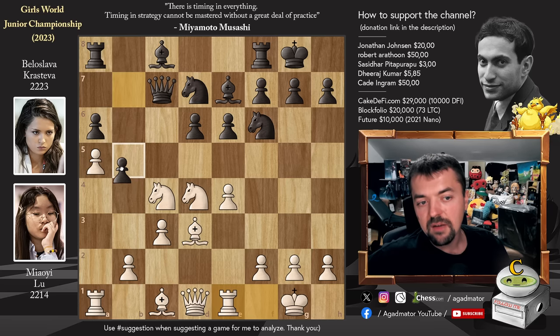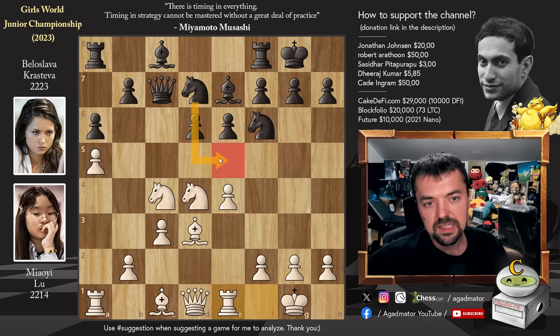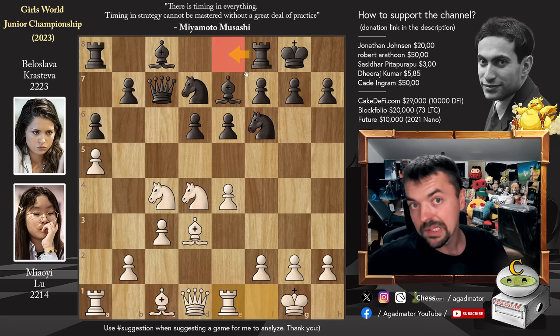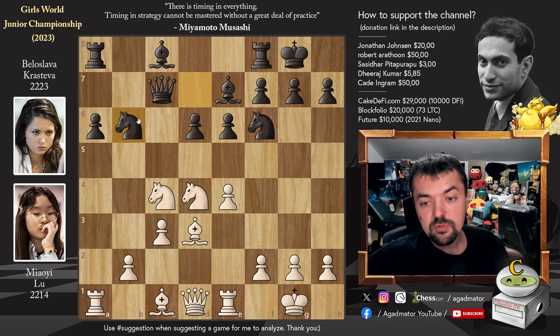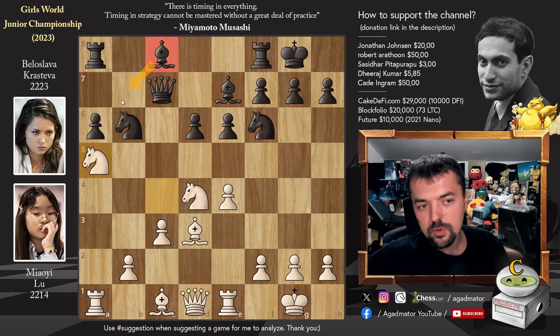And here, Pawn to b5. If you want to make a breakthrough, you have to play this. Otherwise you could go for something like Knight to e5, slow play with Rook to e8, but she goes for the immediate Pawn to b5. From experience, once this happens you play a-captures on b6 en passant, Knight captures, and now Knight to a5, stopping the development of the light-square Bishop on this long diagonal and forcing her to play Bishop to d7. The a6 pawn is not attacked twice for the moment, as long as the Knight is on a5.